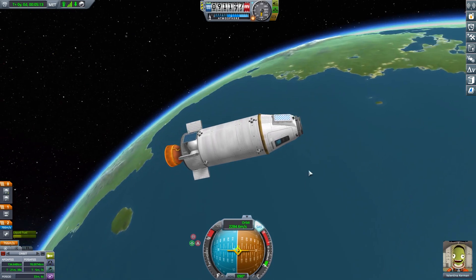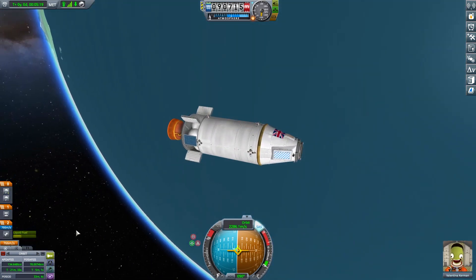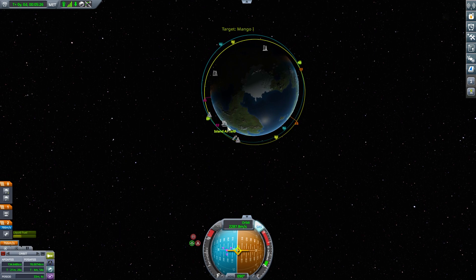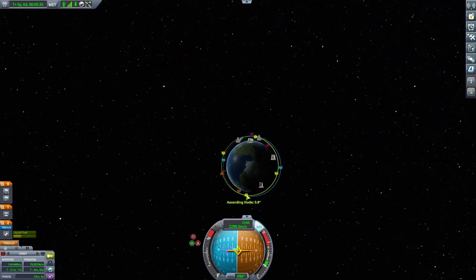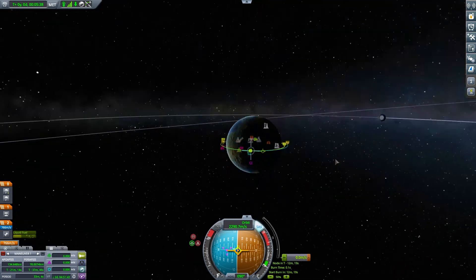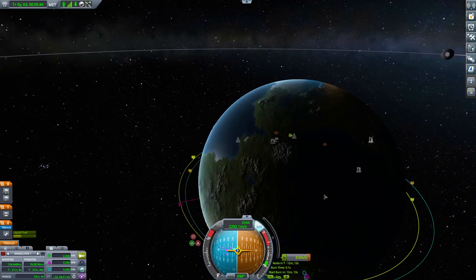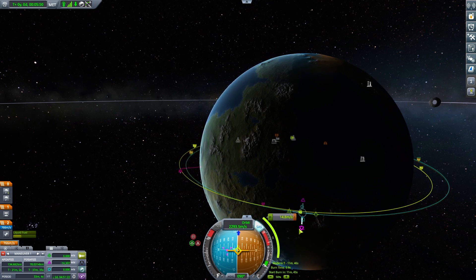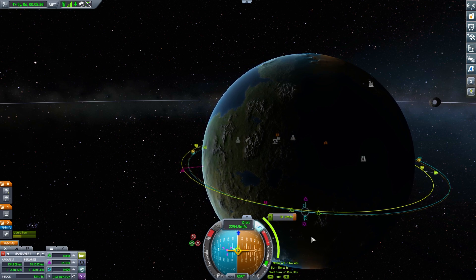We've completed another burn but I'm not flying this craft well — the orbit is messy. We want to rendezvous, so let's switch to 'set to target.' That's not a bad burn actually, but our inclination isn't great. Let's add a maneuver node and fix the inclination. I'm looking at the ascending node — I'll move it back and adjust the normal component until the inclination matches. There we go, that's almost good.